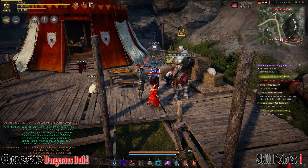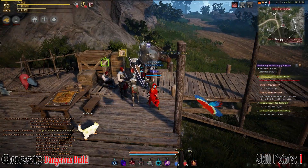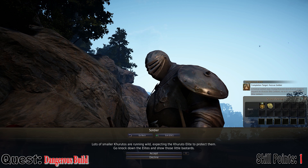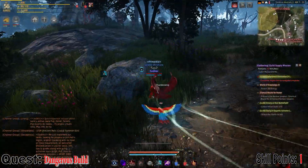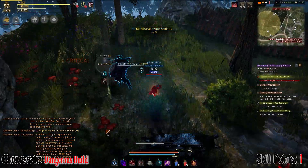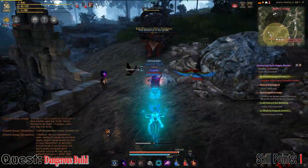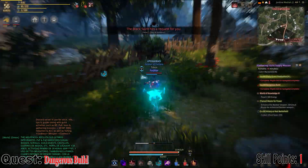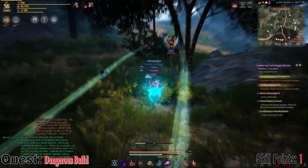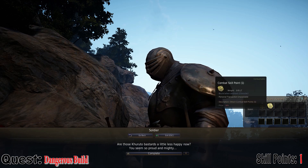Another easy quest here. We're in the exact same camp, west of Delph Knight's Castle. This time, we're going to go to the really tall soldier. When you speak to him, he's going to hopefully have a quest for you called Dangerous Build. Again, you have to have done Suppression Demonstration Start. This quest is really simple — run over to the Kruto area and you just have to kill three of the elite soldiers. They're the ones that hold the big discus shields. Simple work and another one combat skill point for not too much effort.